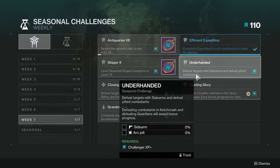Next is Underhanded: defeat targets with sidearms and defeat jolted combatants. This is funny because the current season's sidearm — the pirate one — can actually roll arc jolt on it. So if you have that set up, just use that weapon because it's going to be the best one for this challenge.